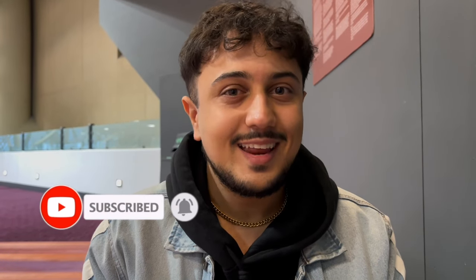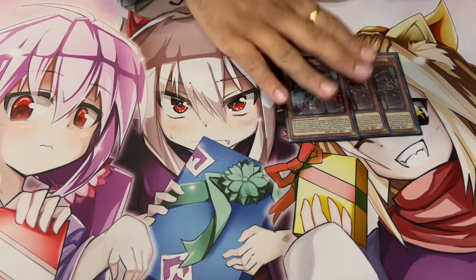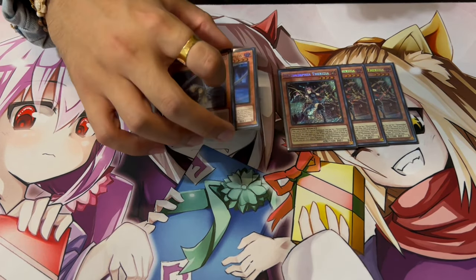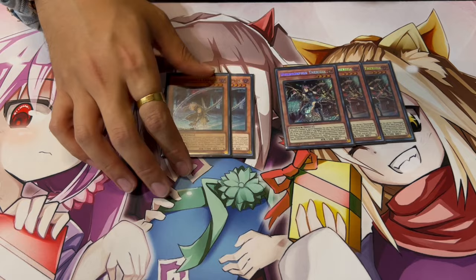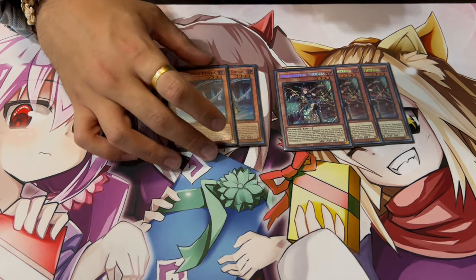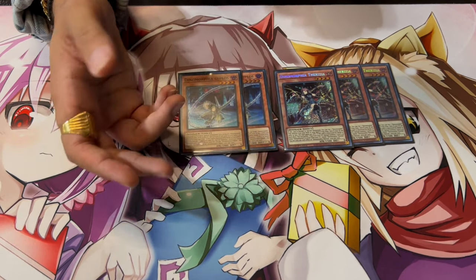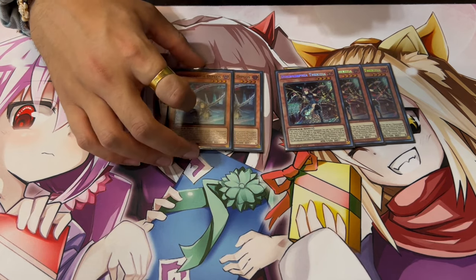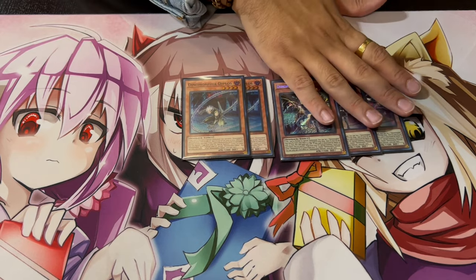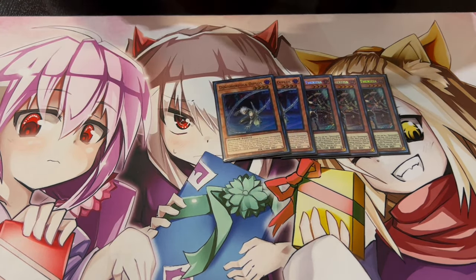We're playing three Therizia — the best card in the deck — hopefully we get one more name in the future. Two Diplos as well. Therizia is going to set a trap for you; you play it for the fusion summons. You don't want to draw Diplos at all. Therizia is your best normal summon. Because you're setting up all your traps to fusion summon on your opponent's turn, you're never really losing to Fallows — as soon as they summon something you can activate Frenzy and your other traps.